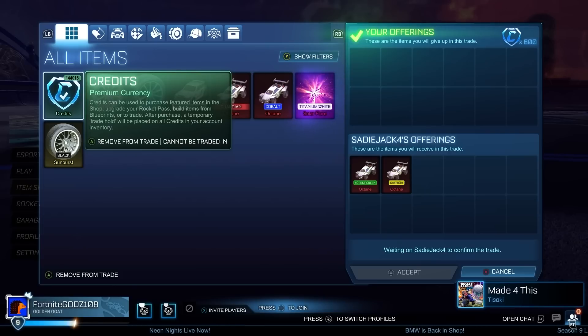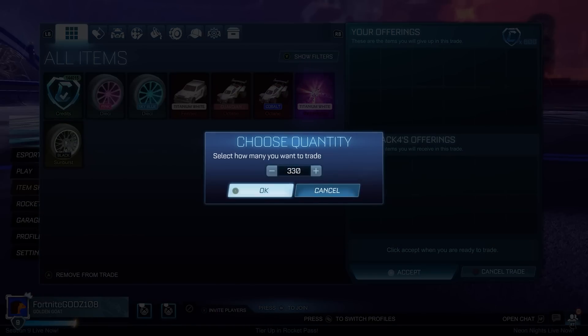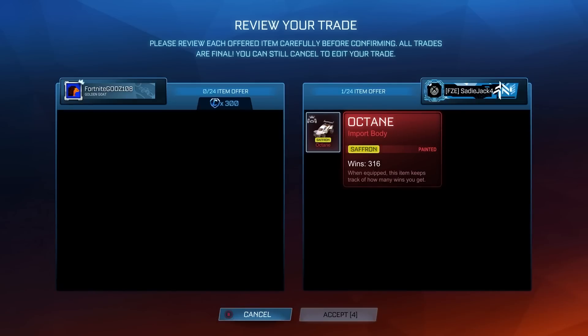We sell a Fennec for 400 credits in the first trade. I also want to start getting rid of some harder-to-sell items in my inventory such as the Black Sunburst and the Dice. The Black Sunburst is at 6.6k, the Sky Blue Dice is 2.5k, and the Pink Dice is 2.8k - they all hold quite a decent amount of value. The White Solar Flare is also really hard to sell, but I want to get that gone too - it's another 1.6k.